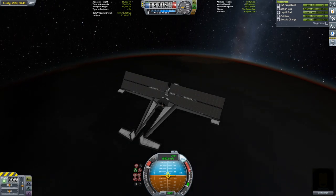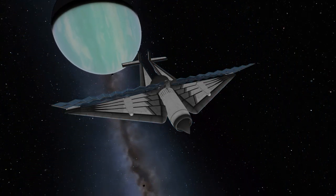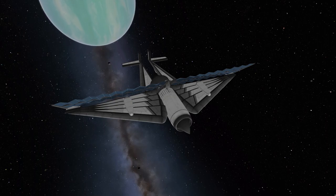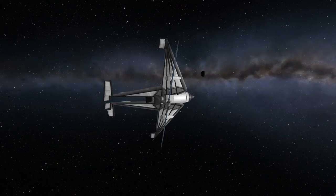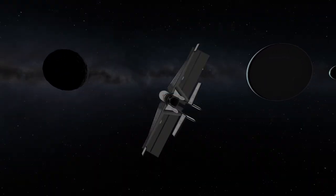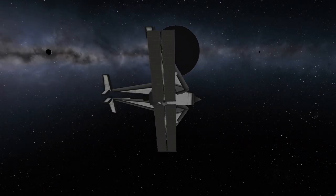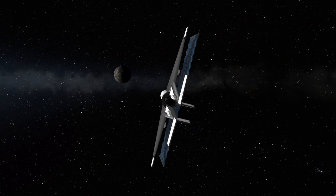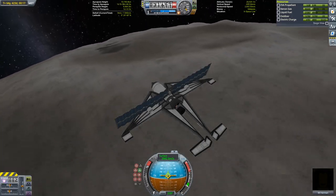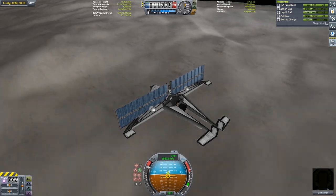Once reaching low Laythe orbit I have the longest portion of ion burns in the mission — burning from a low Laythe orbit to an elliptical Laythe orbit. I then have a very small ejection burn that gets me from elliptical Laythe orbit to a rendezvous with Val, which gives me a slingshot onto an approach of Tylo. This Val assist does nothing to decrease the ejection delta-v from Laythe — what it does do is decrease my relative speed to Tylo once I get there, saving delta-v on the injection burn. This also dramatically decreases the burn necessary to capture into Tylo's orbit, which is critical since the low solar power out here makes anything other than a very small capture burn totally impractical.